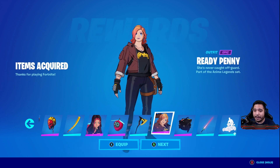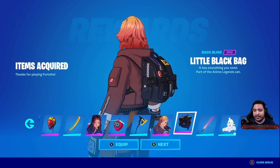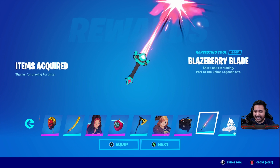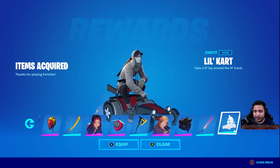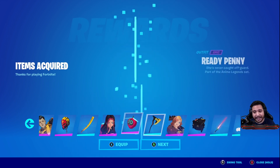The Glimmering Edge pickaxe goes with the next skin — the Ready Penny skin, looking super clean. I love the jacket on there. The little black bag back bling is nothing too crazy. The Blaze Berry Blade goes with the second skin and that looks super sick. On top of that you also get the Lil Cart traversal emote, which looks super cool.